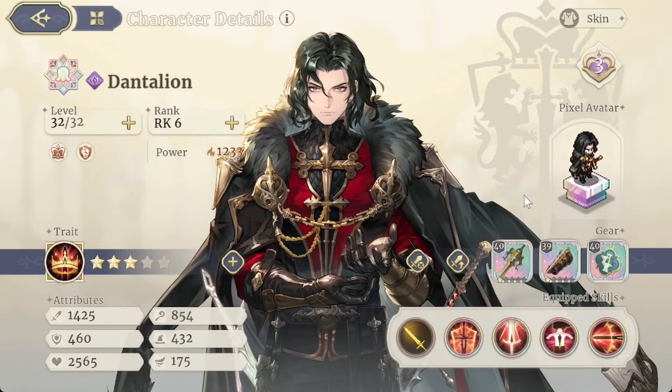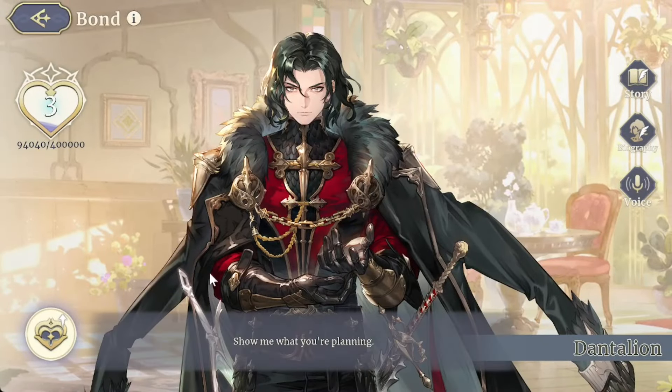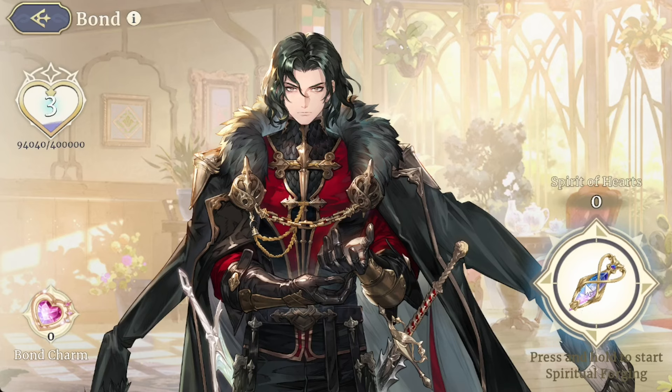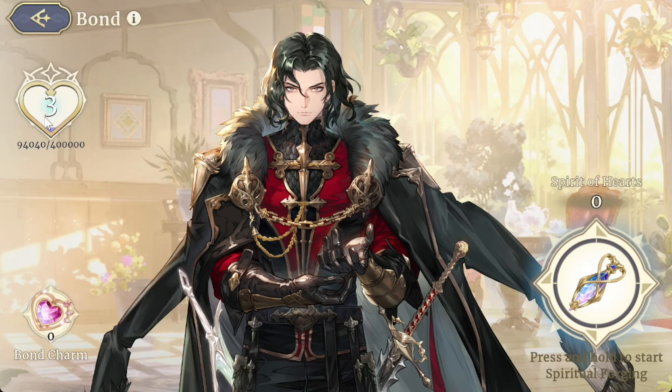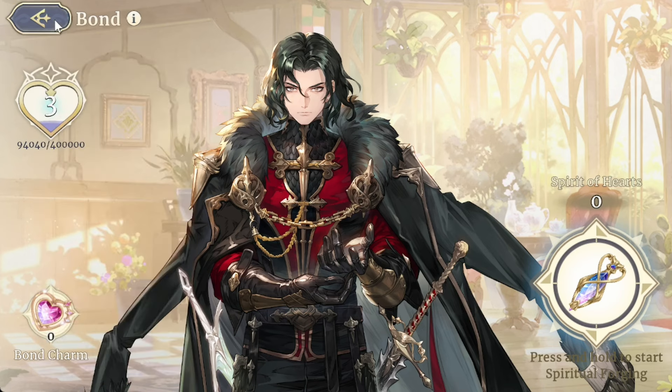You also have the bond system, which I touched on in my beginner tips. You can buy bond charms in the shop, or just by playing the game you get spirit hearts passively — specifically by taking certain units into combat. This is basically the free-to-play version. When you put either your spirit hearts or bond charm into units, the max bond is five and you can increase your unit's stat by a total of five percent.